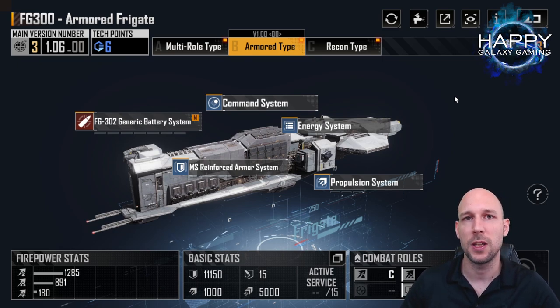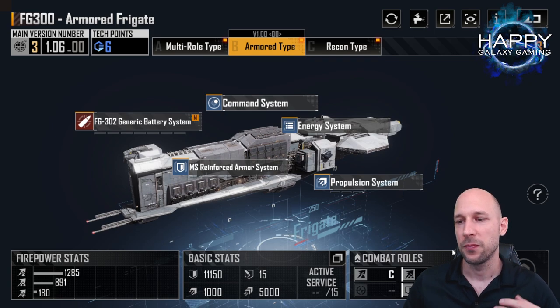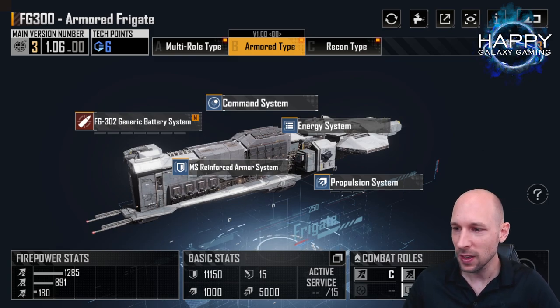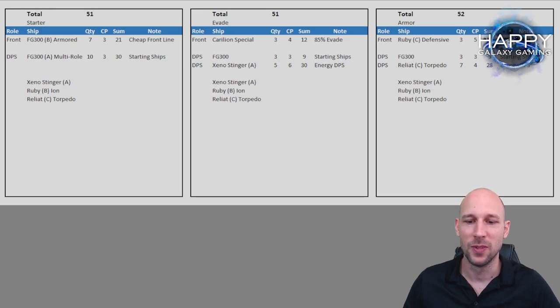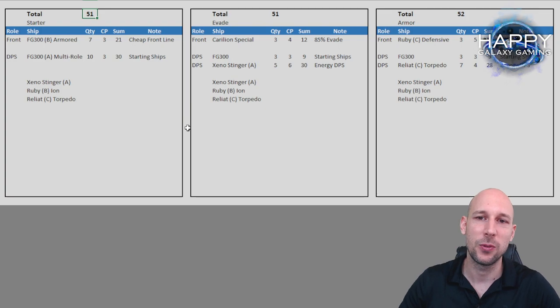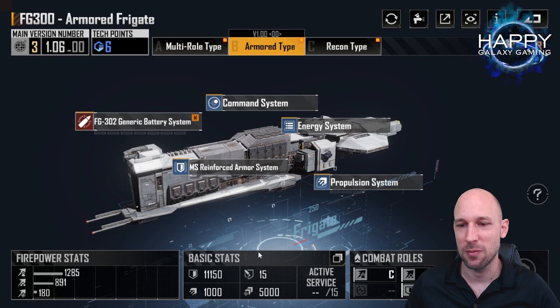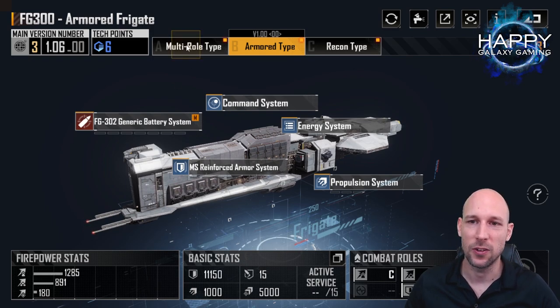Especially at the beginning, you don't want to lose ships — every ship you lose is resources you lose. These frontline ships retreat to the middle row when HP goes low, and most of the time they survive because fire focuses on a different ship in the front line. I tried to get all these setups to the same total command points, allowing you to put seven armored B type FG 300s and 10 FG 300 A types — that's 17 frigates. They won't do amazingly high damage: 1200 unskilled for the armored type, 1900 for the multi-role type.